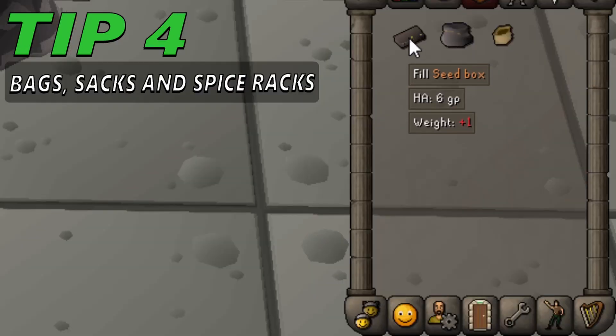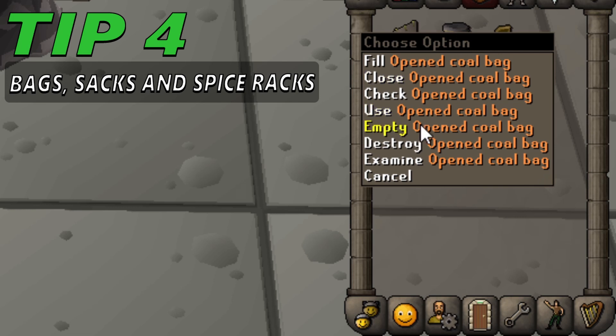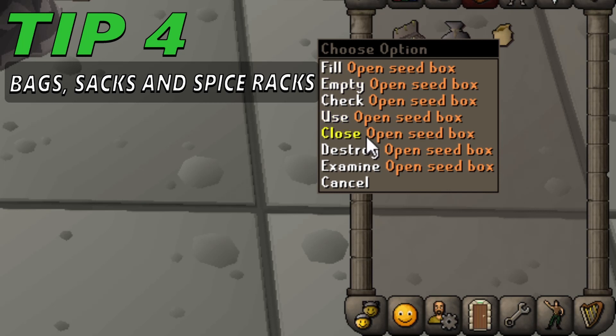Tip 4: Bags, sacks and spice racks — ok, that rhymed a little bit. Open and close options have been added. While open, suitable items will be added to the vessels automatically on pickup. Such as the seed box, which works on any seeds picked up from the ground.